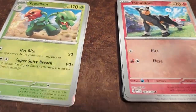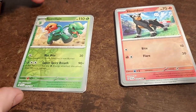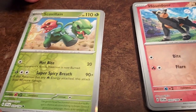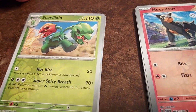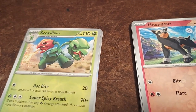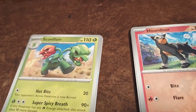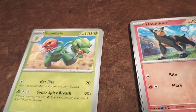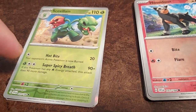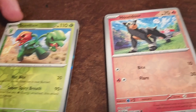Two reverse holos! And this one is a Scovillain. I love it — this might be one of my new favorite Pokemon because it's a pepper plant. And if you watched my 'I'm back' video, you know that I am now a big fan of growing peppers myself. So he's perfect for me.